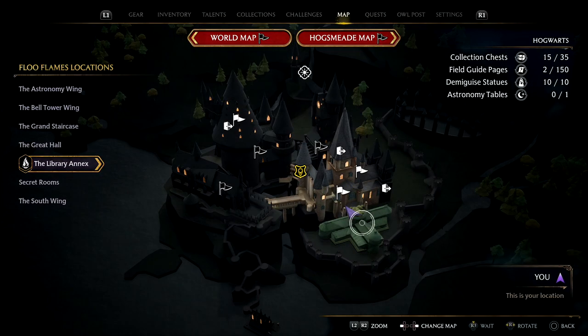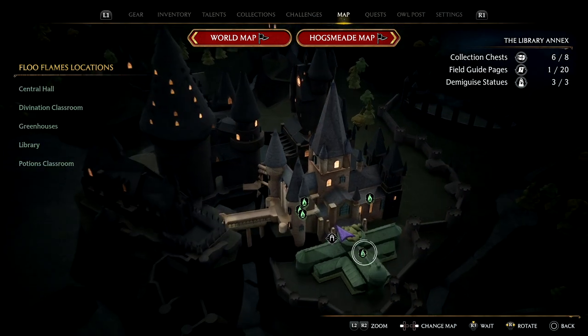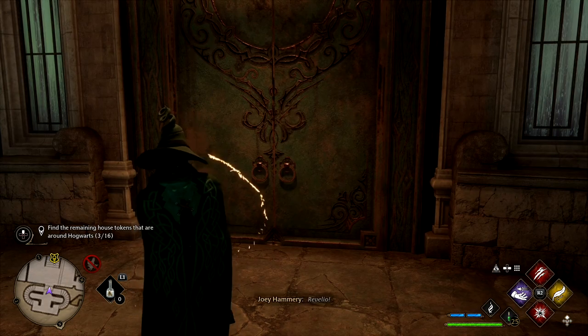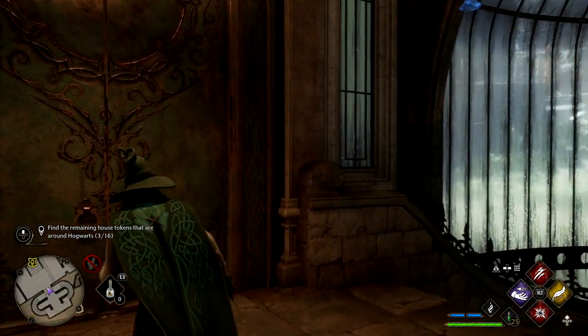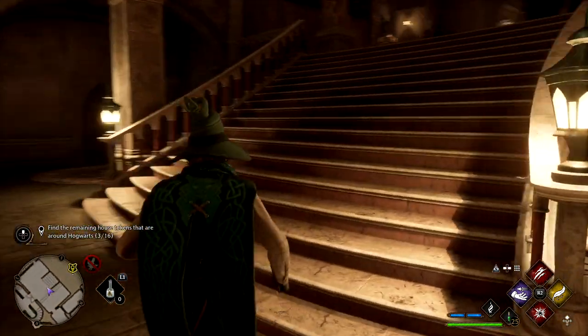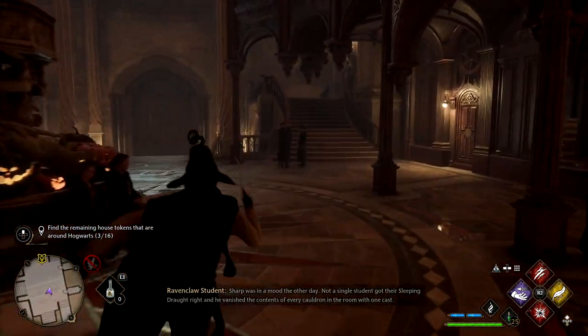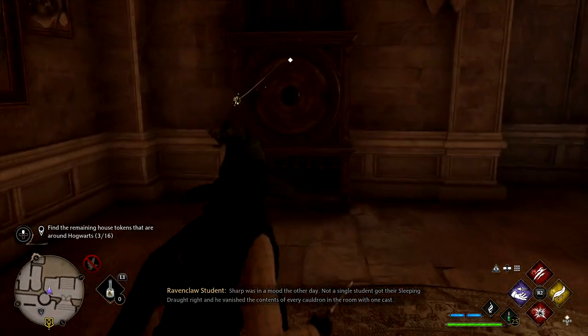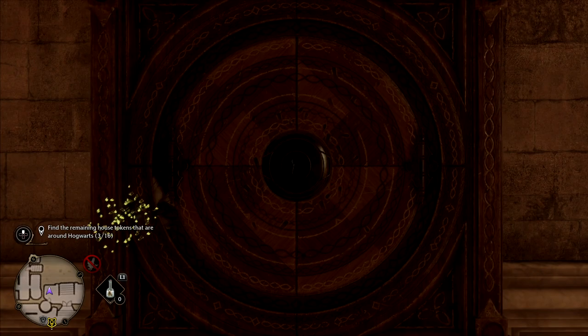For this next one, I recommend coming to the Greenhouse — so Library Annex, Greenhouse. Then make your way back to the Great Hall. With Revelio you can see there's a staircase on the right-hand side. Once we activate this, it's literally just going to pass over to the other side of the hall. Slap this one in — another one down.